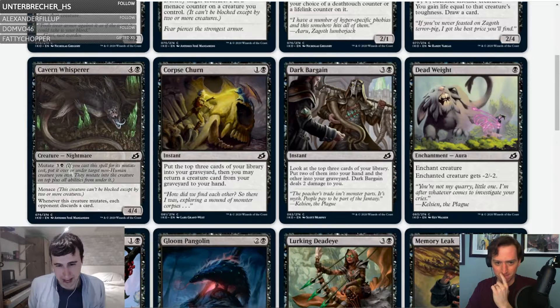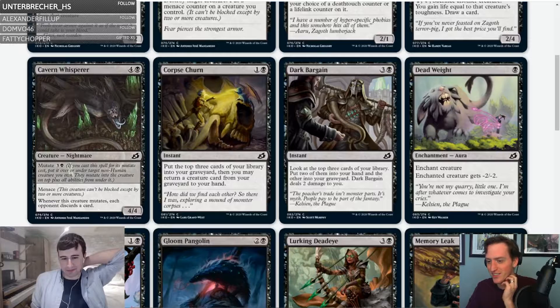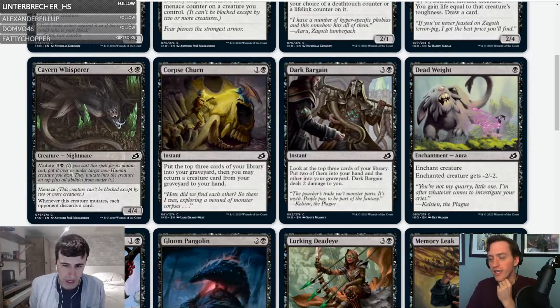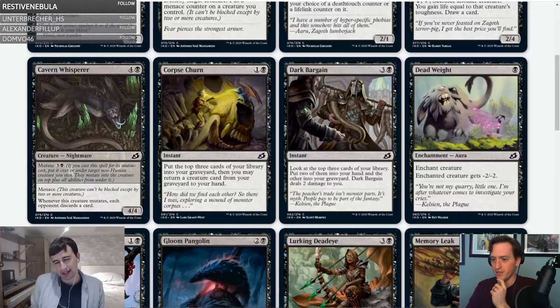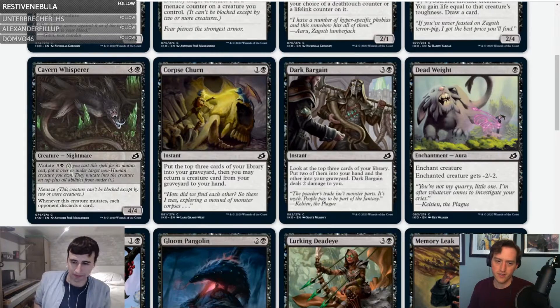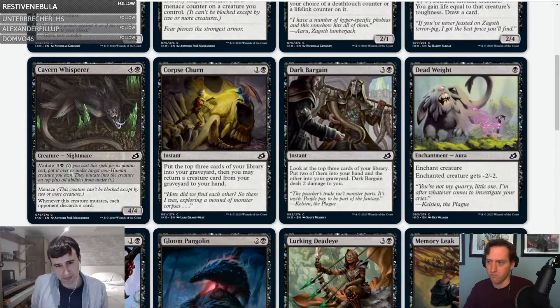Dead Weight reprint — one mana enchantment: enchanted creature gets minus two minus two. I don't know exactly how to evaluate this in this set. I think it's still gonna be great. It might not be as great as in Guilds or original Innistrad, but shrinking your mutate pile feels good. It doesn't matter what's on top — it just says the biggest thing is a smaller version of that bigger thing. It's super cheap. B minus, or maybe just B — so efficient.